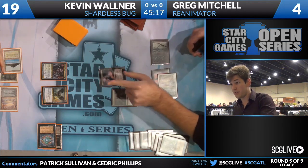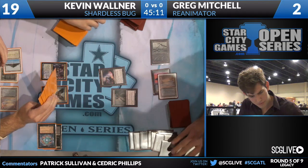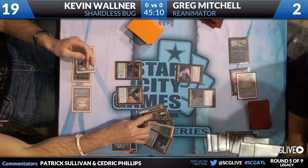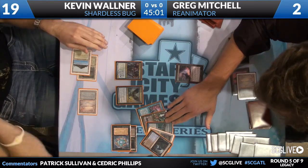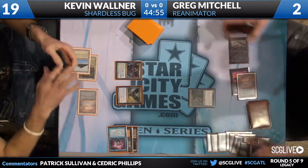This doesn't look like his first rodeo with this deck. He's going to cast Thoughtseize and go down to two life. He's going to make sure the coast is clear. He does see a Pernicious Deed, Ancestral Visions, a Brainstorm, a Creeping Tar Pit, and a Bayou. The coast could not be more clear. He's going to take the Brainstorm.